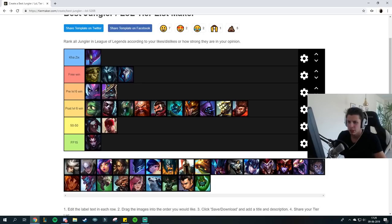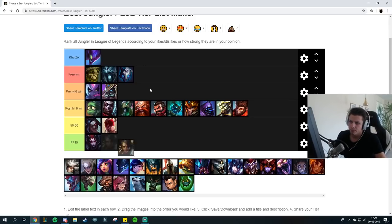Nidalee is pretty much a free win for Kha'Zix. Simply because Nidalee can only win an early game — if Nidalee doesn't win early game, Kha'Zix will completely destroy Nidalee and basically be able to one-shot Nidalee with QE evolve. There's nothing Nidalee can do because your E has such a long leap range and your damage output is so insane that Nidalee will only be able to use Cougar W to keep distance. Just do blue smite and jump face-forward into Nidalee. The only way Nidalee can kill you is if she hits a long-range spear, which should basically never happen.